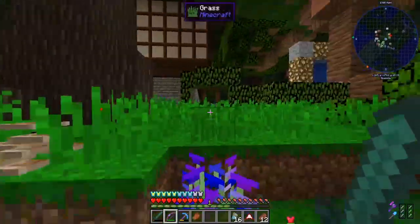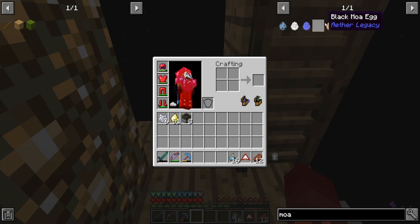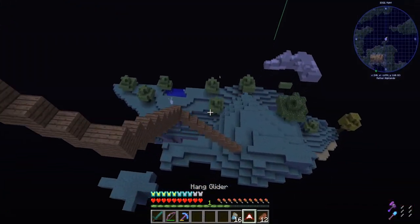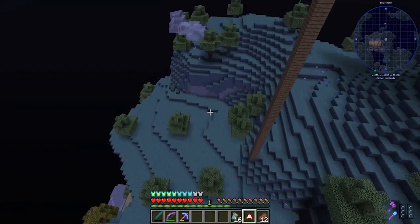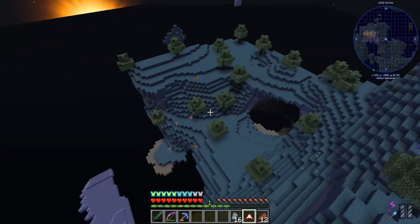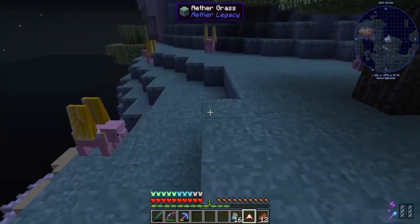Let me go into the Aether right now. When you search for mower you can see there are four different types: white, black, blue, and orange. I'm pretty sure if I fly in this general direction there are some mowers which I'm hoping I can pick up with the animal nets.